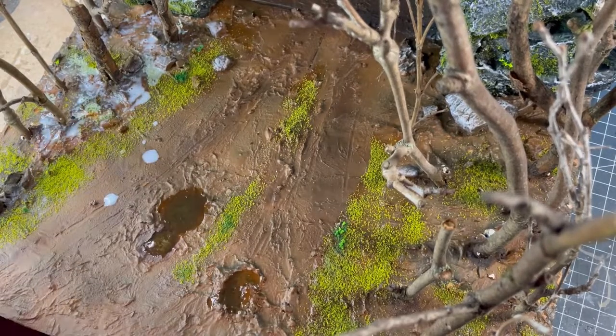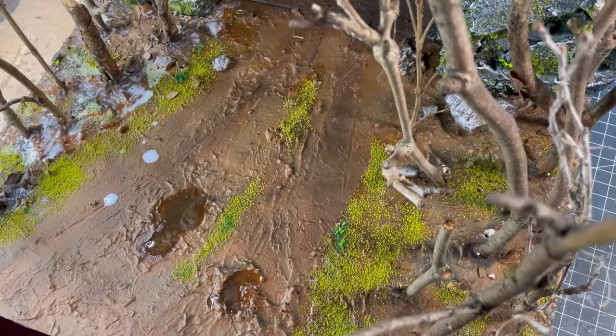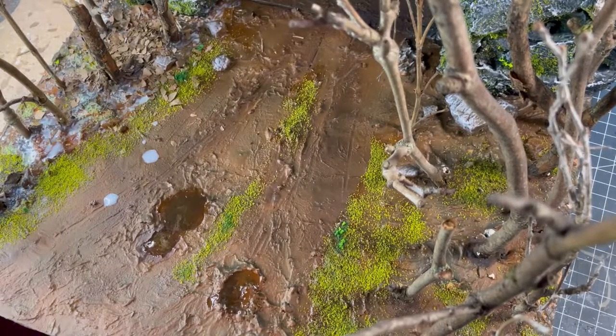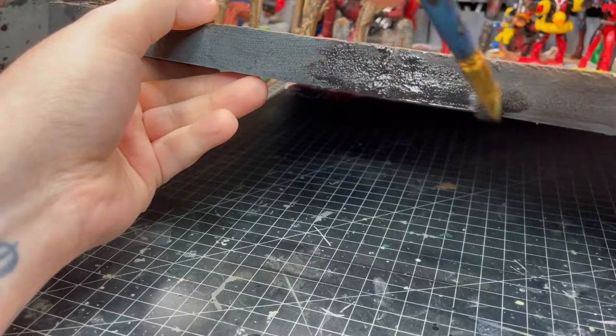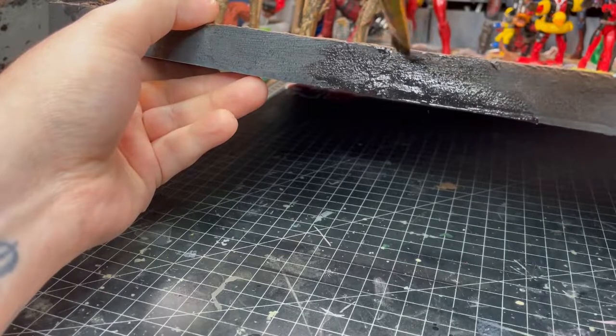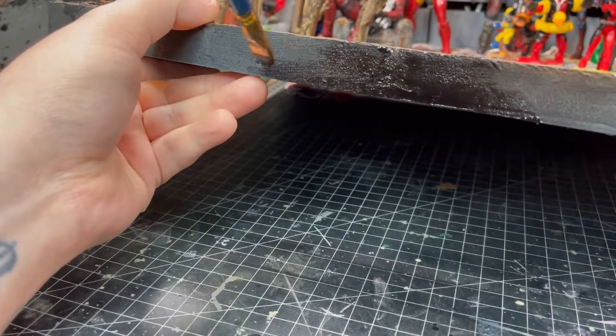Now I was ready to add the leaves. I was just going to put some PVA glue down and then sprinkle the leaves over the top of that. I did get a bit more leaves than I had before as I didn't really have enough — I wanted to really cover the ground. Then all that was left to do was to paint the rim black just to help frame the diorama. And with that, the diorama was finished.